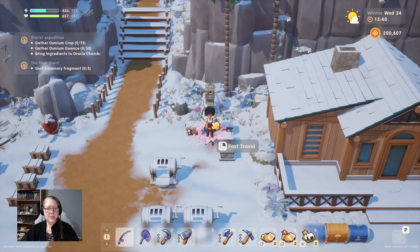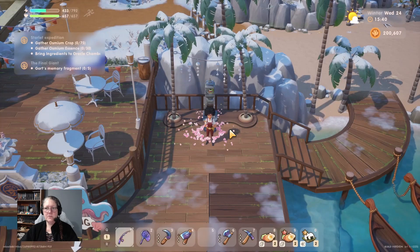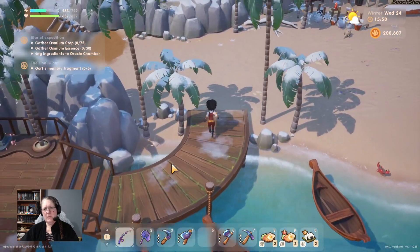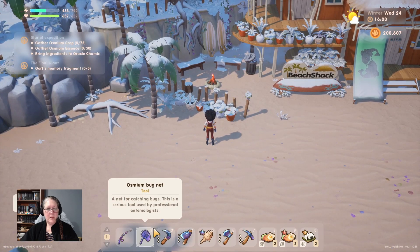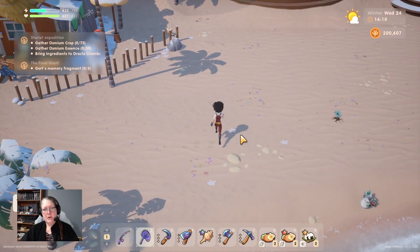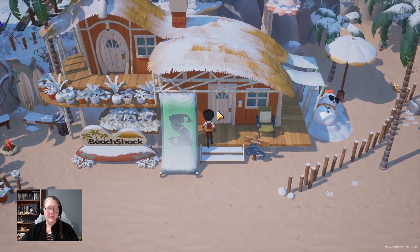Let's head back to the farm - actually, let's head down to the beach first. Wait, could I go right next to the shack? No, I couldn't - that's okay, I just didn't notice that before. Let's pick that up. We may or may not come across a bug in this area - sometimes we do and I always miss it because it's unexpected. This time it's just a fly, so we'll leave it. There's a snowman just chilling out.